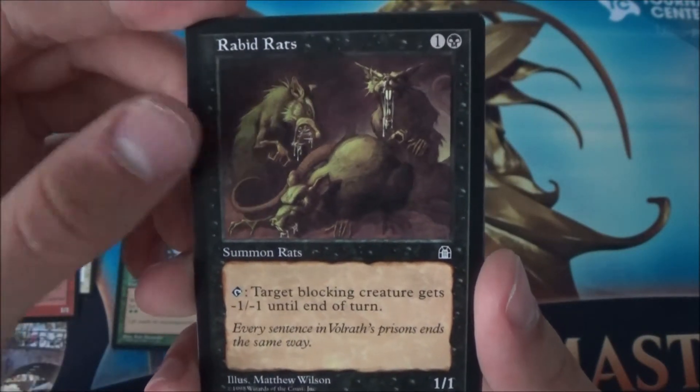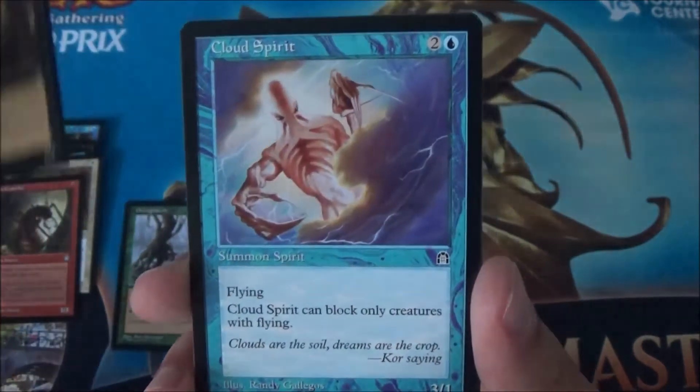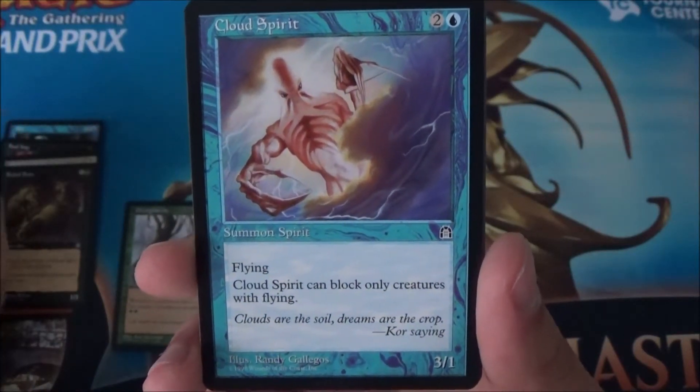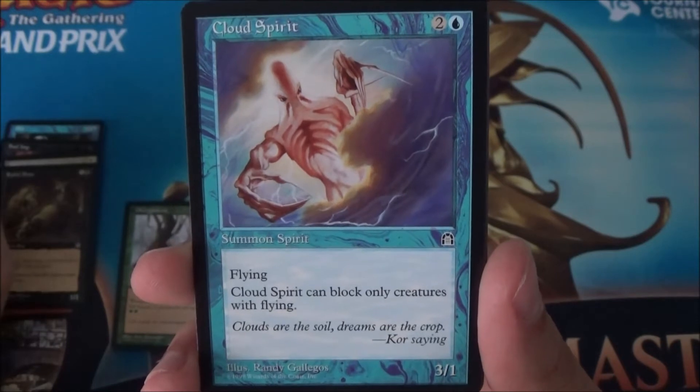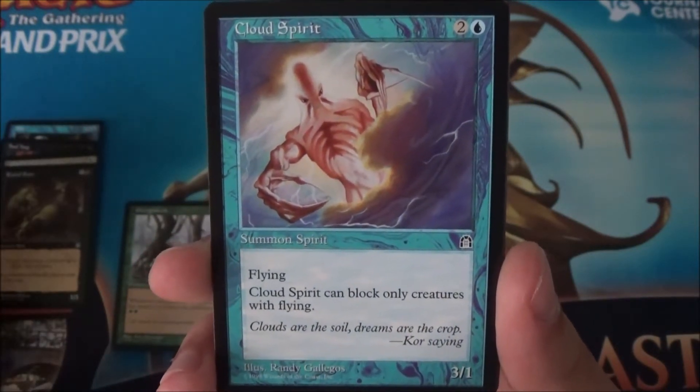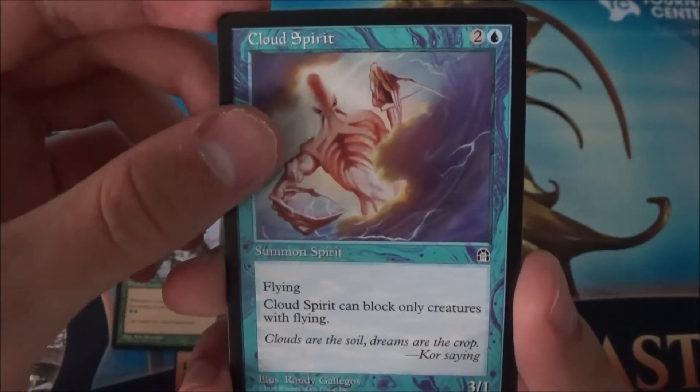If you have a red deck, this is the card to have, of course. Oh wow — Cloud Spirit! Three-one flying, who can only be blocked by creatures with reach or flying. This card could be nice in drafts and limited formats — I would totally draft this one.